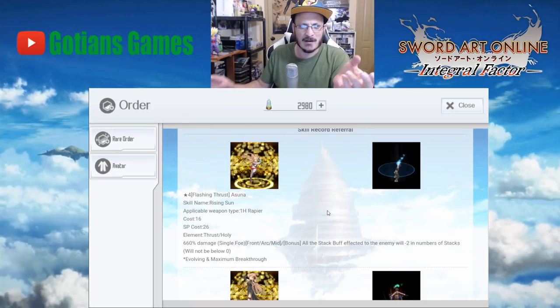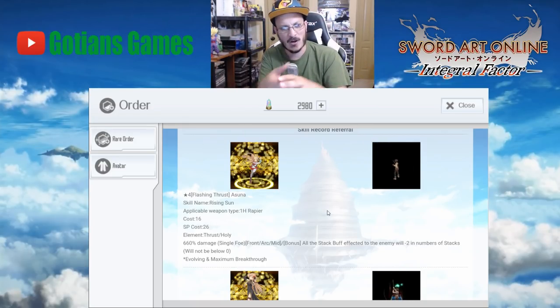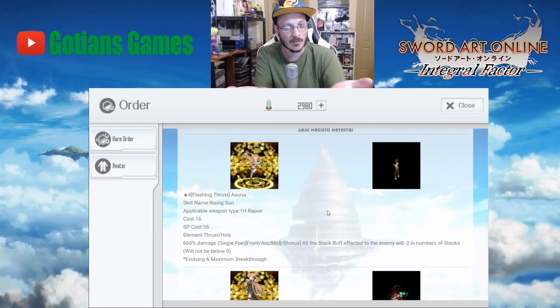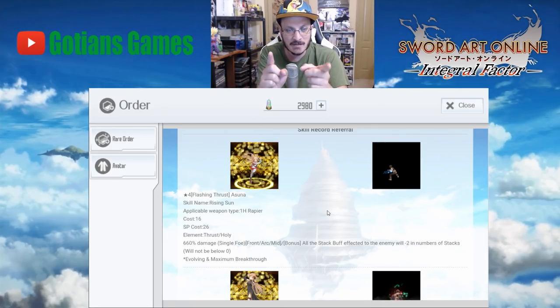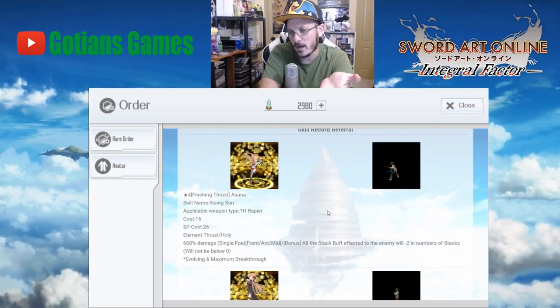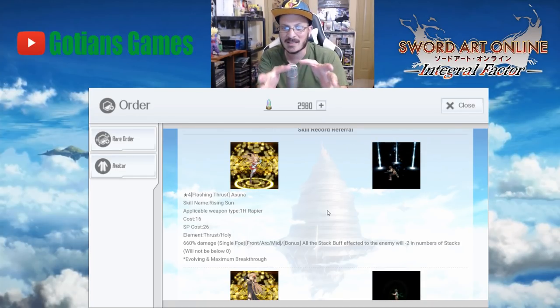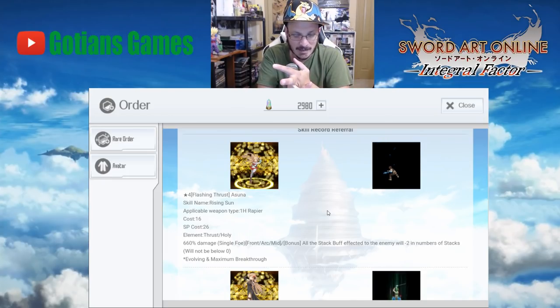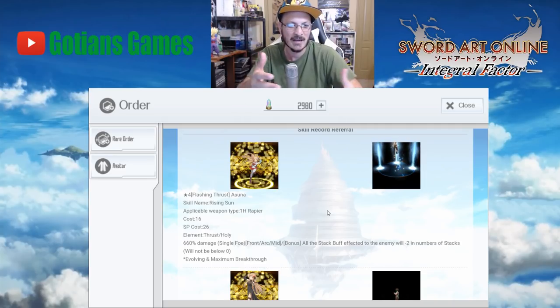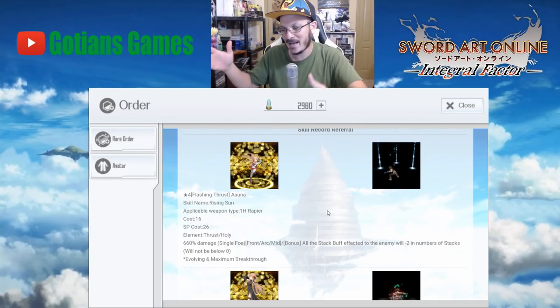All these units are one-handed rapier skills. It's holy damage, which is kind of cool because we don't really have that many. This skill right here — the main banner unit — is made to fight the raid boss. It does thrust and holy damage, both of which the raid boss is weak to. It's a single target damage skill at 660% damage, which is just kind of okay — not high, not low, just middle ground.